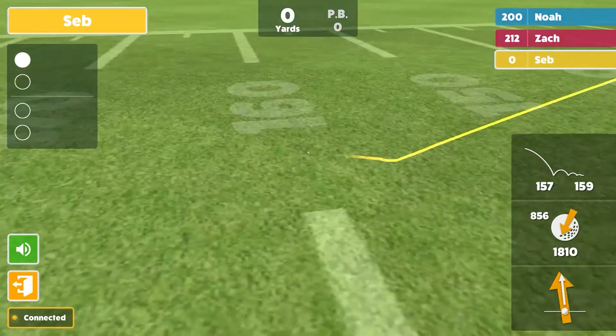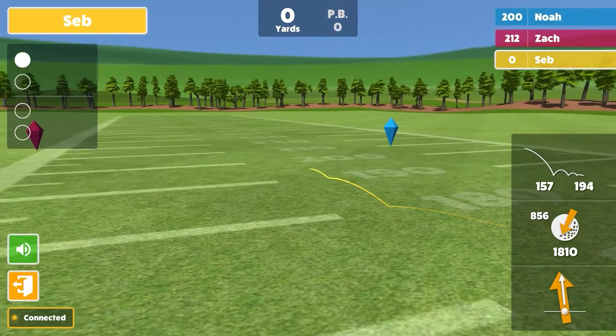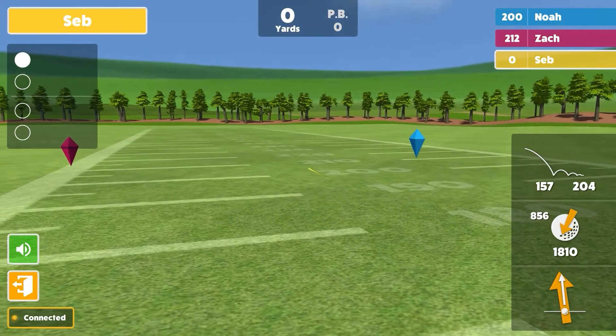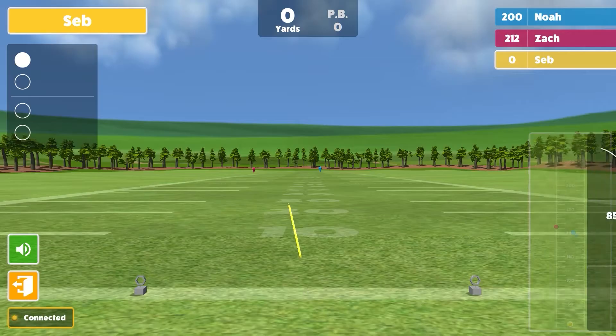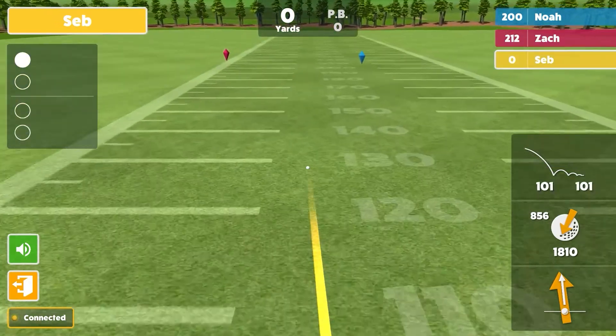And then up above that is your shot distance. First of all, how far that ball is going to travel and pitch — that's the 1.57 — and then it rolls out to 2.05.